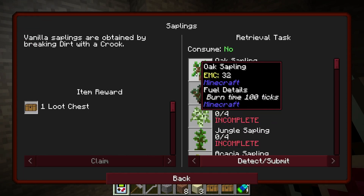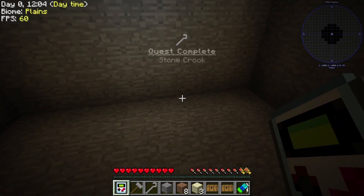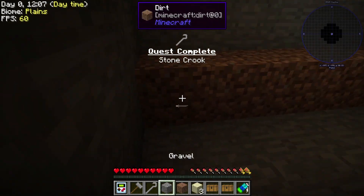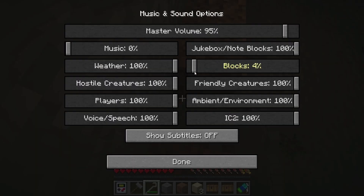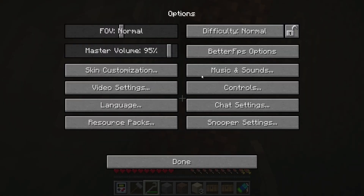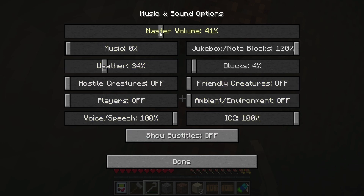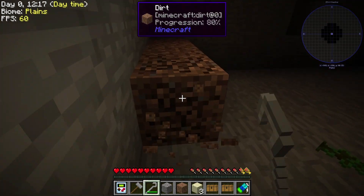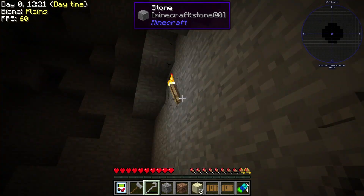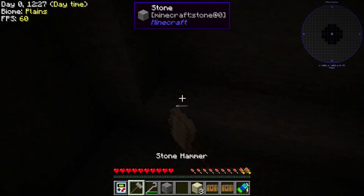Now we need a sapling. Vanilla saplings are obtained by breaking dirt with a crook. Let's keep one dirt for right now. Let's mine this up, then we gotta find a nice little spot for our dirt. Right here — we'll mine around it.